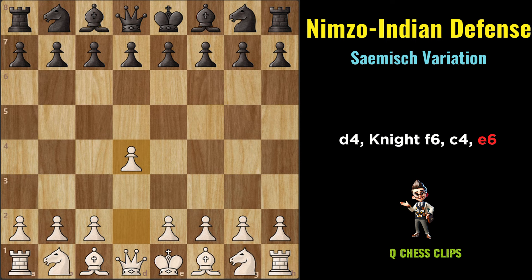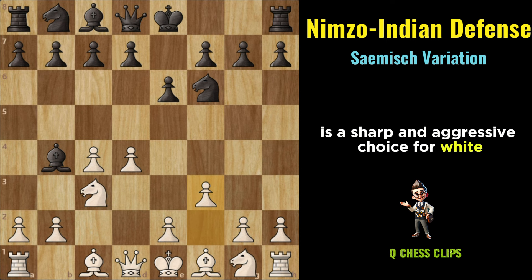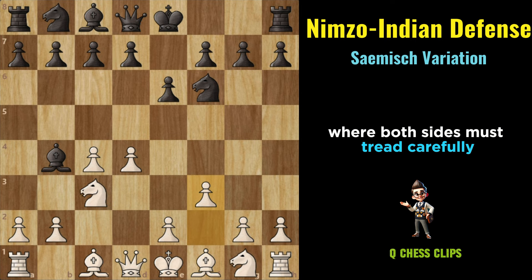Sämisch Variation (Nimzo-Indian): D4, Nf6, C4, E6, Nc3, Bb4, F3. The Sämisch Variation is a sharp and aggressive choice for White, aiming to clamp down on Black's central control and disrupt their development. This move creates immediate tension in the center and can lead to complex and dynamic positions where both sides must tread carefully.